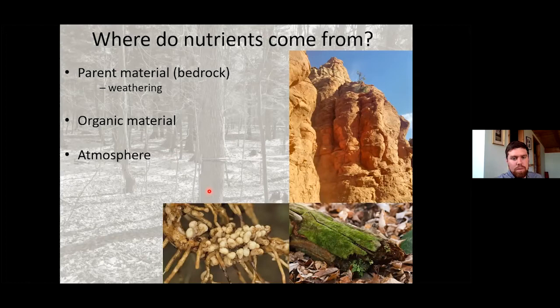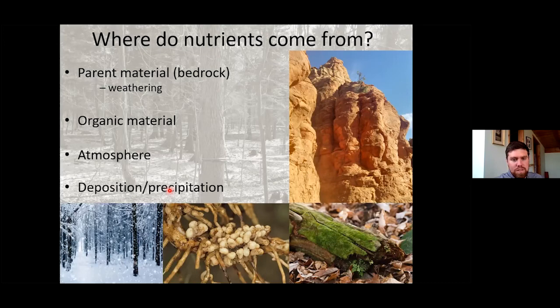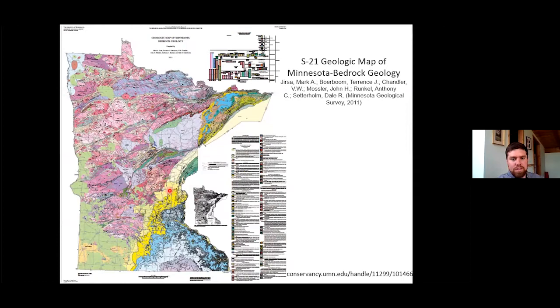Sometimes nutrients come from the atmosphere — if we have legumes like locusts in our forest, through a bacterial relationship you can get atmospheric nitrogen. There's also deposition from precipitation, as there are nutrients in the atmosphere that come in through deposition. I've put up here a picture of a bedrock map of different geology throughout Minnesota — it varies throughout the state, and as you go to different regions the bedrock is always going to be different, affecting your baseline soils.